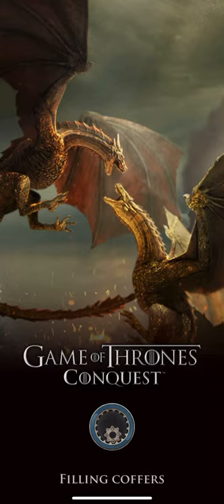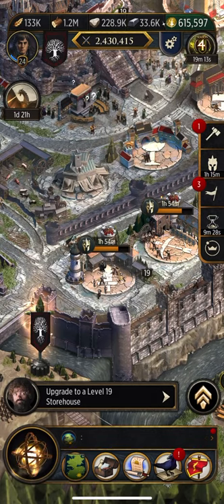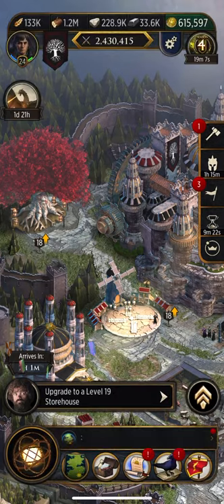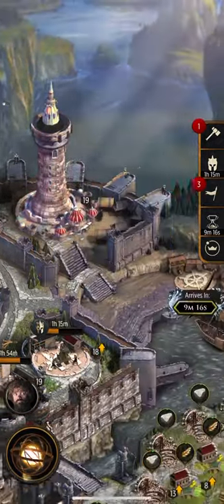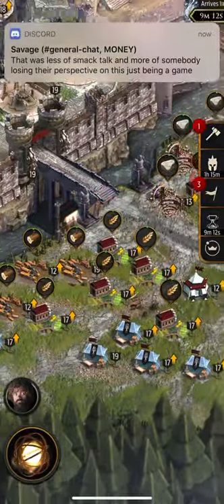How are you guys doing today? It's Isobsnow here. We're gonna be doing a video on Game of Thrones Conquest. It's been a weekend. I've done a couple upgrades — as you can see, the shrine, storehouse, and these things all have to be at level 19. Actually, five things, and then the rest is just here.